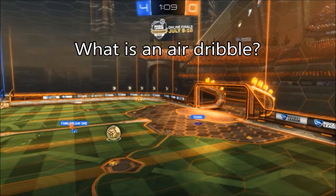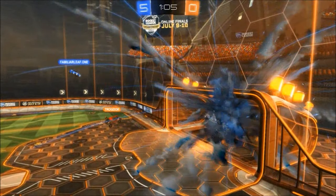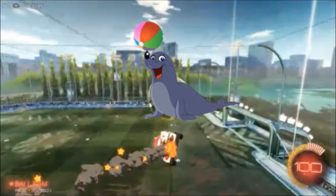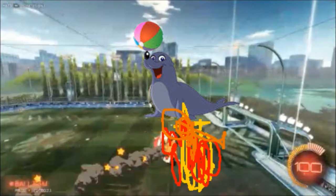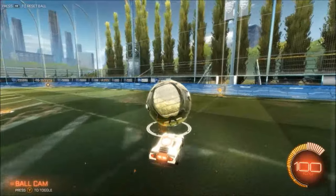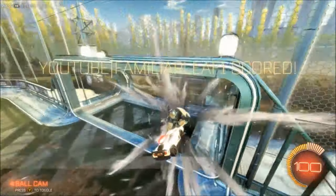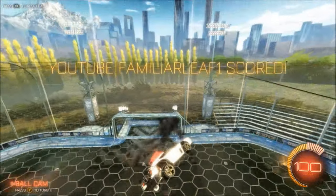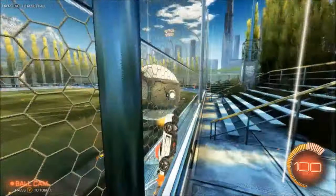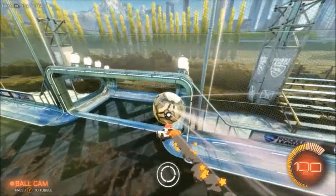So exactly what is an air dribble? Air dribbles are really difficult, but essentially it's just like a regular dribble but you're in the air — you try to get the ball to balance on your car while flying. Imagine a sea lion bouncing a beach ball on its nose, except with rockets. We're going to take a look at one of our trainer shots and cover a couple things today: how to set up an air dribble and how to execute it.